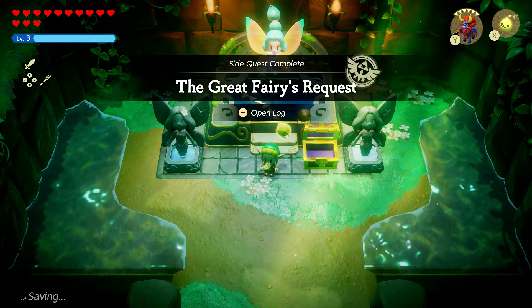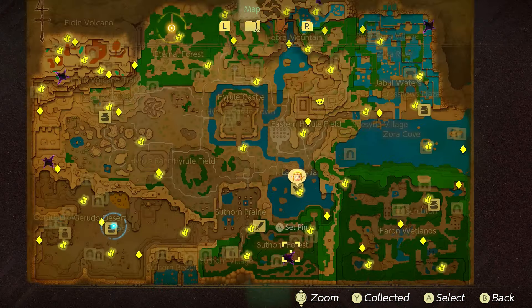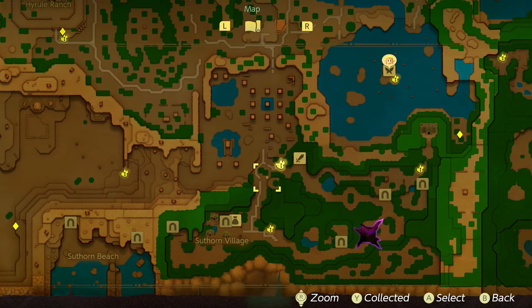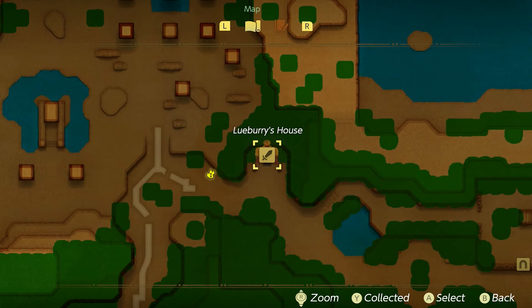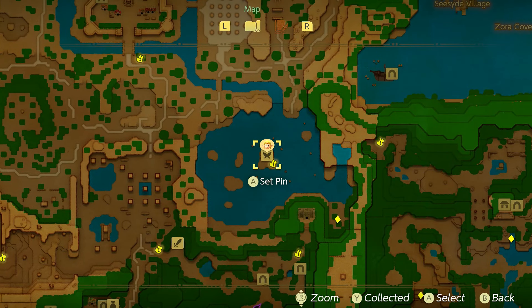The Great Fairy will bestow one last gift: the Might Bell. Equip it and it will ring when a Might Crystal is nearby. To use the crystals, go northeast of the southern village to Blueberry's house — there's a machine in the back right that upgrades your gear using Might Crystals.